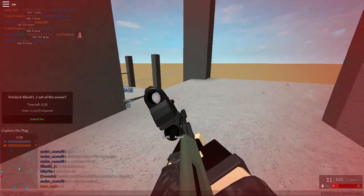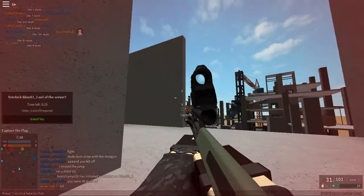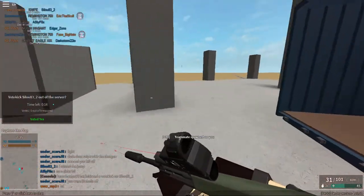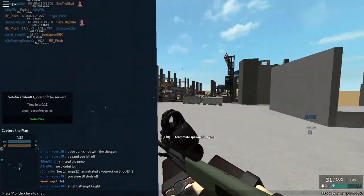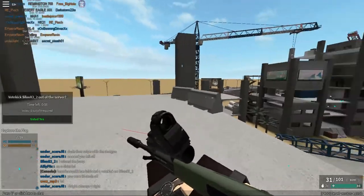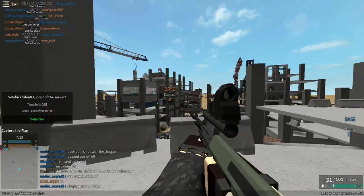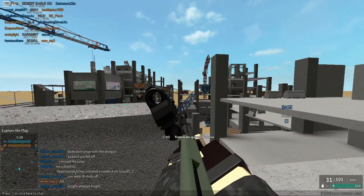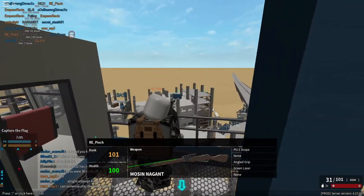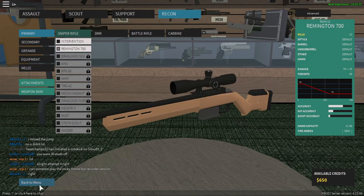Dude, the guy with a BFG is jumping down and killing himself. Oh, he's dead. There's a guy — I think there's a bad guy behind me. Probably is. Where is that coming from? Hello, anybody? Oh okay, it's coming from the crane. I'll just switch to my Remington 700 bolt action.